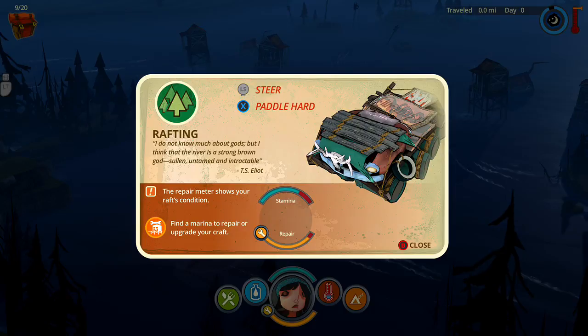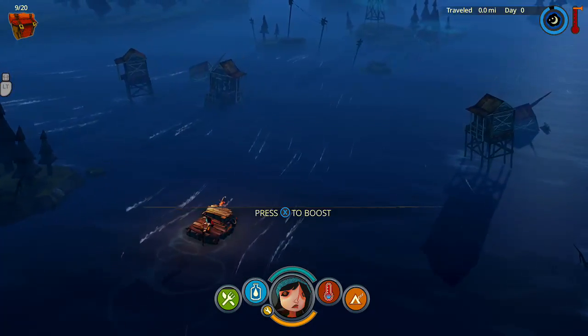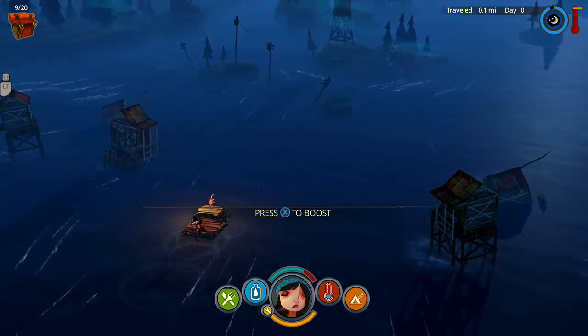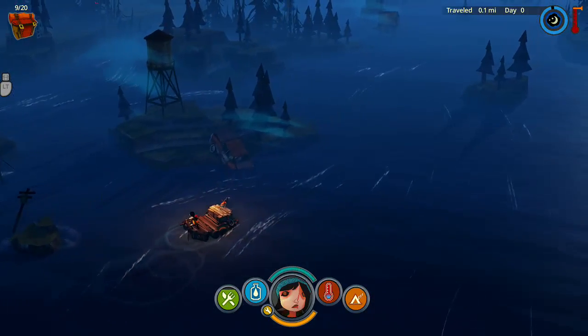I don't know much about God but I think the river is a strong brown god — solid, untamed, and intractable. T.S. Eliot. The repair meter shows your raft's condition; find a marina to repair or upgrade your craft. Let's go — boost me. That's my stamina.